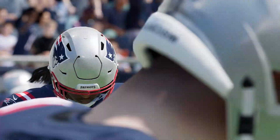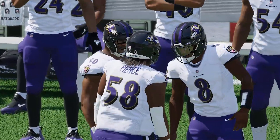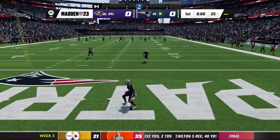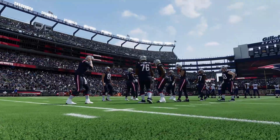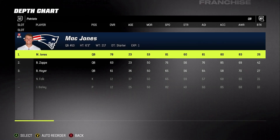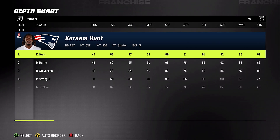Hit that like button — it's part of the YouTube rules. All right, Justin Tucker getting things going, week three, Patriots versus Ravens. Mac Jones holding his ears — guess it's too loud. Looking at the Patriots depth chart: Mac Jones, 78 overall; Kareem Hunt from the Browns, 86 overall; Damien Harris behind him — nice one-two punch. Fullback Mason Stokey doesn't even have a face. Wide receivers: DeVante Parker, Nelson Aguilar, Kendrick Bourne all in the low 80s. Emmanuel Sanders 79.